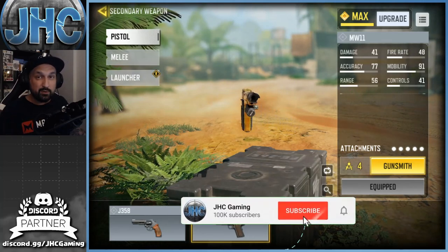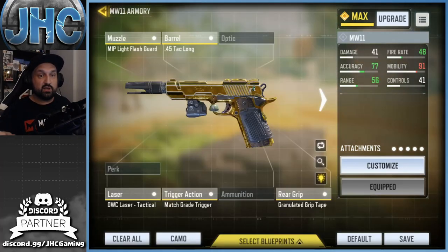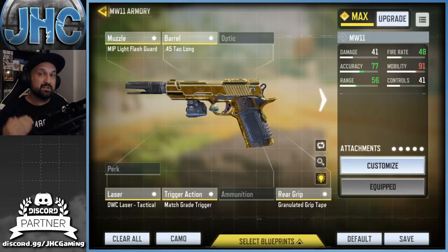Make sure you subscribe to the channel for daily COD Mobile videos and more loadouts in the future. When I was going for headshots I had a chance to tweak and try different options — you can sacrifice accuracy for fire rate, fire rate for accuracy, or range for more accuracy. There are a lot of little tweaks, but this is the best build in my opinion and I'm gonna tell you why.